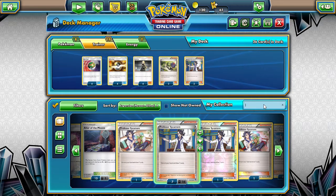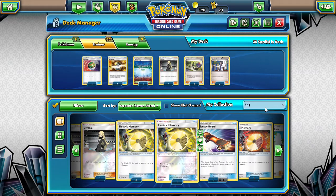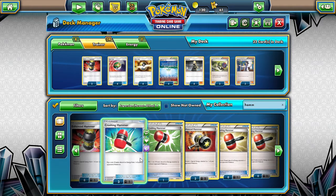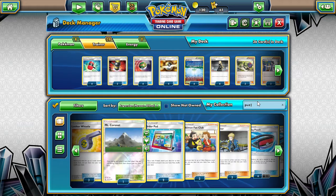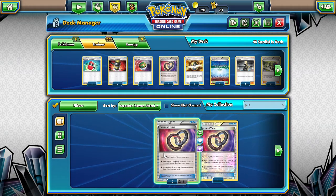We want a Parallel City so it really disrupts our opponent — let's do a four count of that. We want Hammers too. We'll do two Enhanced Hammers, four Crushing Hammers, and we'll use them again with Puzzle of Time. And we're already at 40 cards — wow, already at 40 cards.